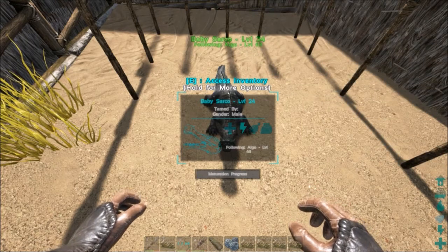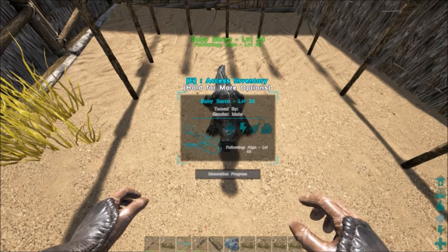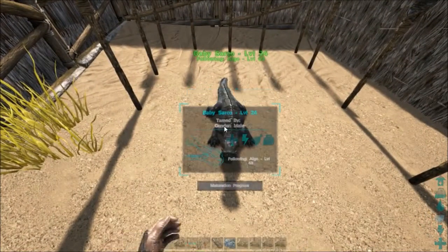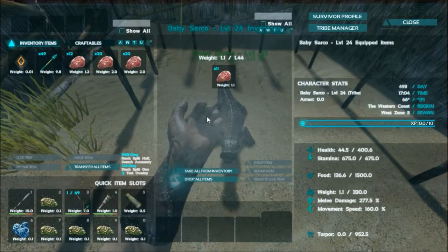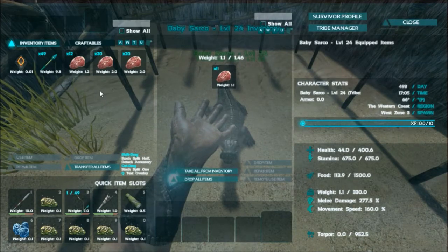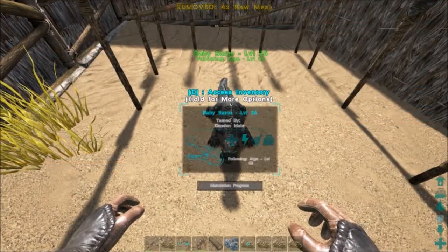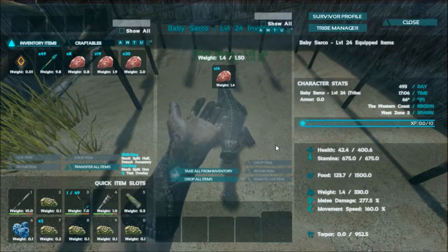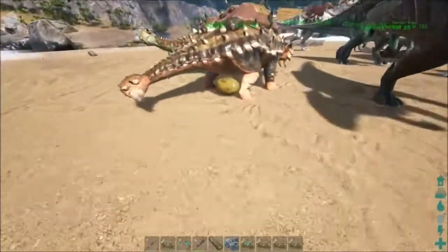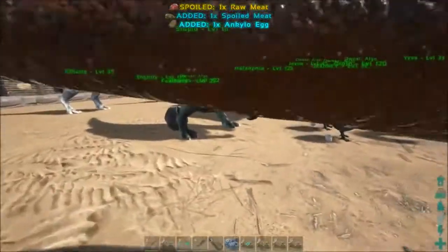This progress bar is only like one pixel, this is going to suck. I got this egg around three or four o'clock and it is now seven o'clock, so it took like three or four hours for the egg to hatch. That felt like a huge waste of time if these are going to be its stats.